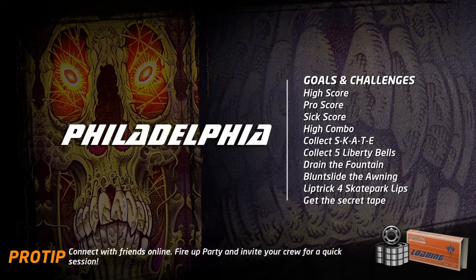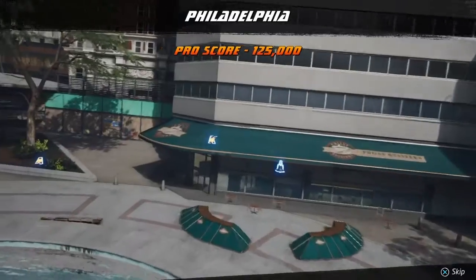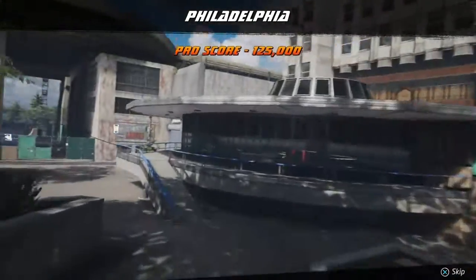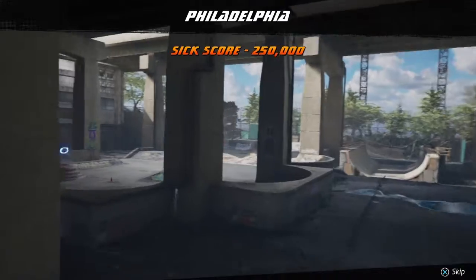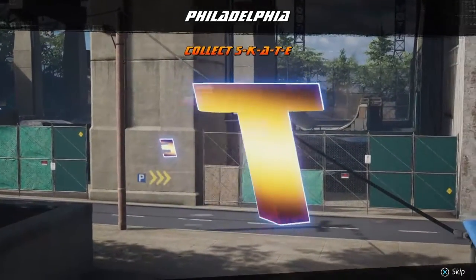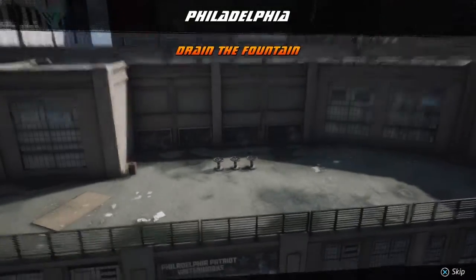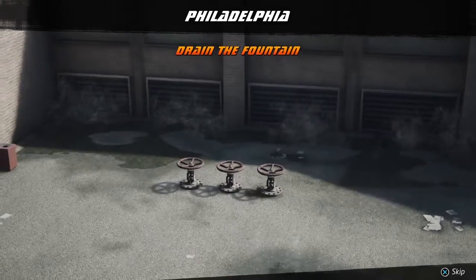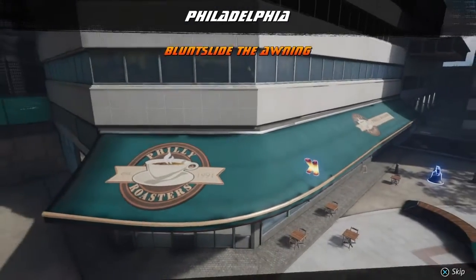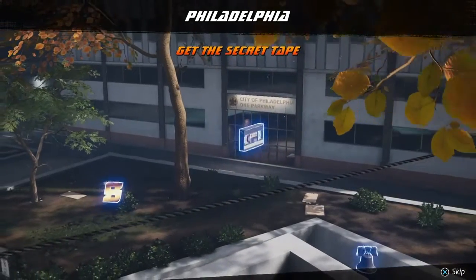Anyway, we're going to Philadelphia. This one can be a little tough, but we'll see what we can do. We've got a pro score to hit of 250,000, a high combo of 40k, we need to collect five liberty bells, drain the fountain, blunt slide the awning, do lip tricks for skate park lips, and of course get the secret tape.